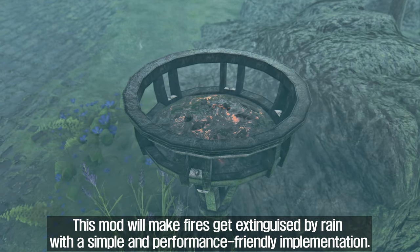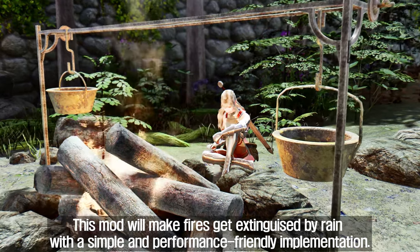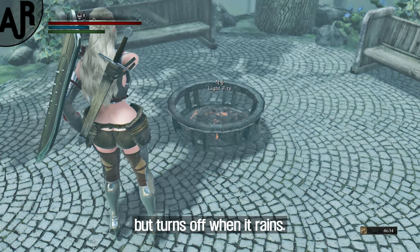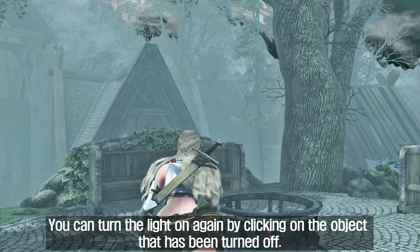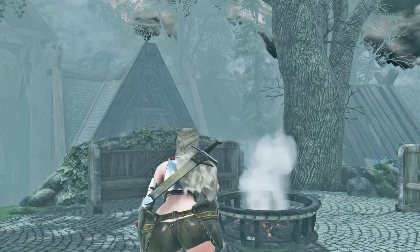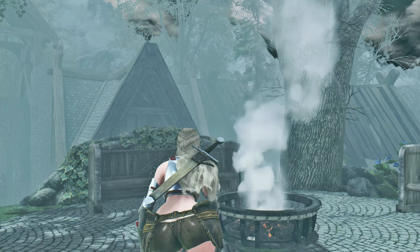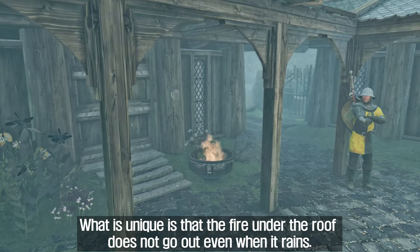This mod will make fires get extinguished by rain, with a simple and performance-friendly implementation. The fire stays on during sunny days but turns off when it rains. You can turn the light on again by clicking on the object that has been turned off.